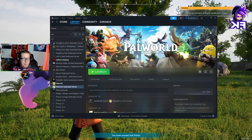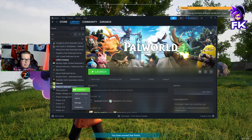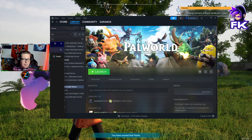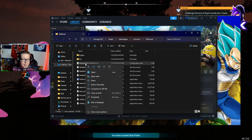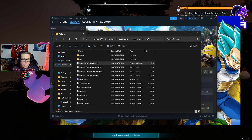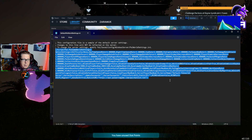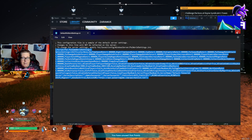Next step, we're going to go back to our Steam launcher, find the Palworld Dedicated Server, right-click, click Manage, and then Browse Local Files. That's going to bring up this folder. Then we're going to look for the default Palworld settings INI, right-click, open with Notepad. Then we will drag that over. Now we need to copy from the fourth line down, and then we can close out of that.